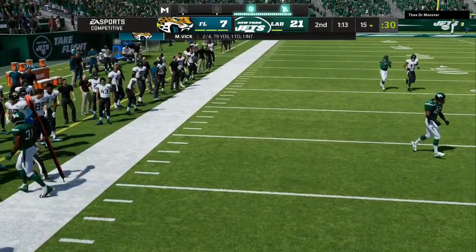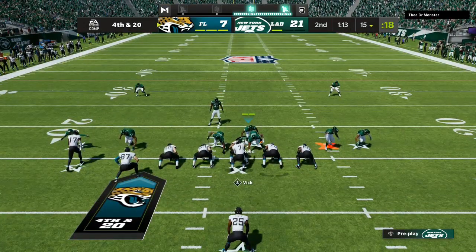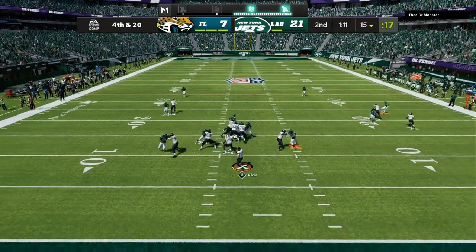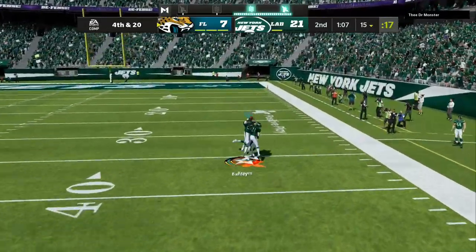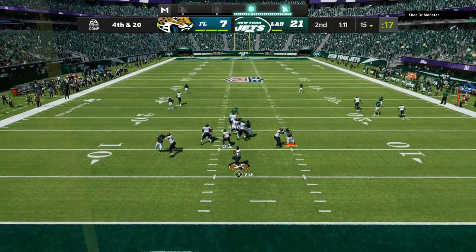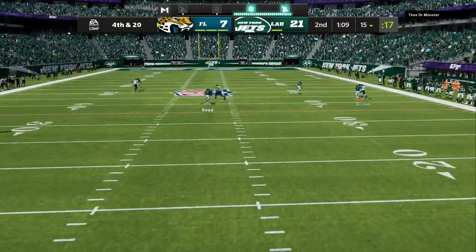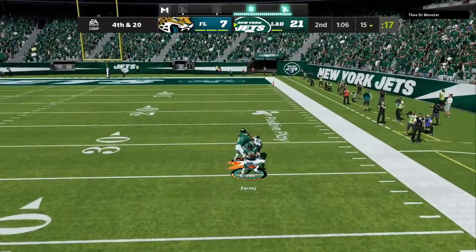I start off with Cover 2, mix it in with man coverage, and take away the look he originally wants. Once I bring that blitz cornerback in, I user on the same side as the blitz cornerback. Back into Cover 2 — we gave him man coverage looks, then man up that slot cornerback and jump across the middle of the field. If he'd thrown that I was right underneath it for a lurk. He throws it to where there are three defenders. We started with Cover 2 blitz, hit him with Cover 2 blitz, mixed in all-out man coverage with the same pressure look, then go back to Cover 2.